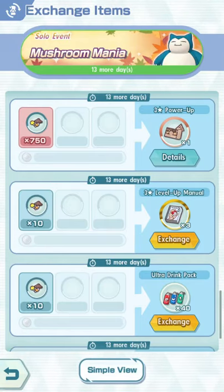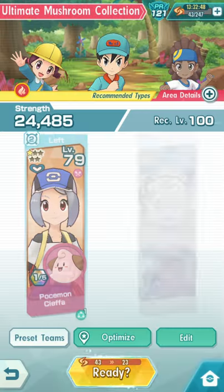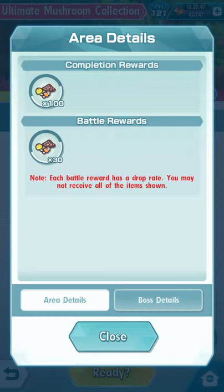Quick tip for those who are trying to farm level-up manuals: this new harvest event is actually really good for level-up manuals. For 10 mushrooms you get 3 gold books, and the 20 stamina stage gets you max 130 mushrooms, which is 13 exchanges, which equals 39 gold books.